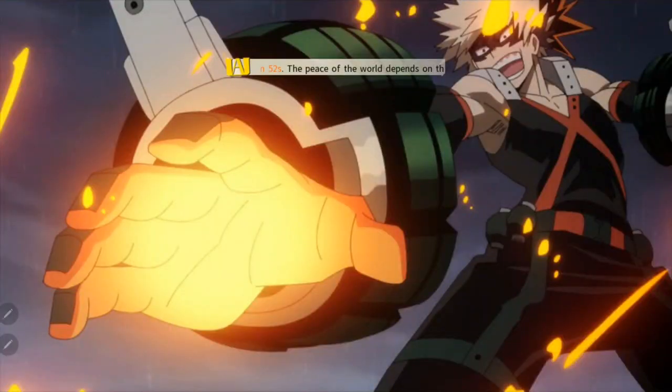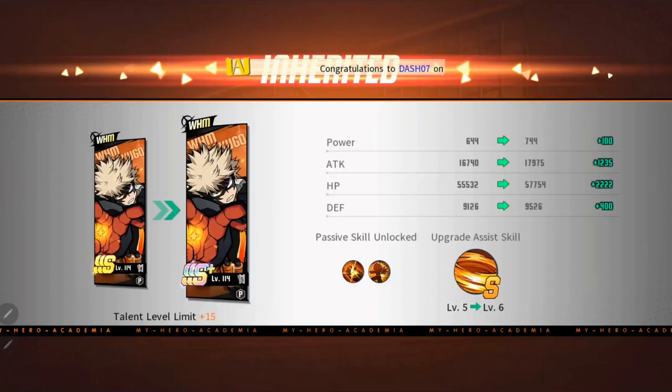I threw in some of the graphics in between when you do the leveling up because they are actually pretty cool. At SSS we're looking at the base power at 644, attack at 16,740, HP at 55,532, and defense at 9,126.